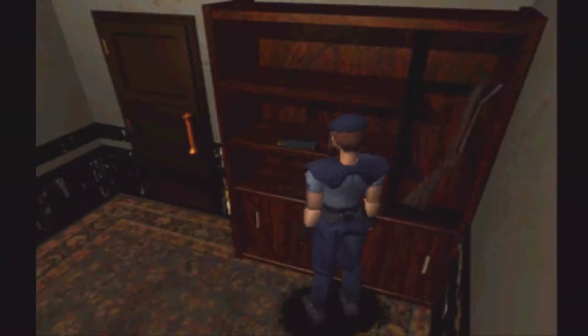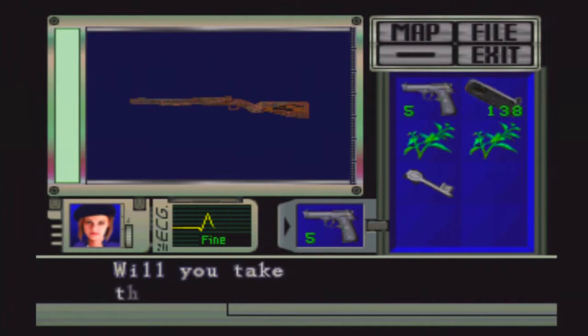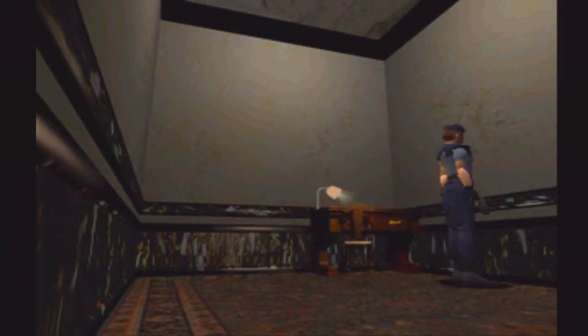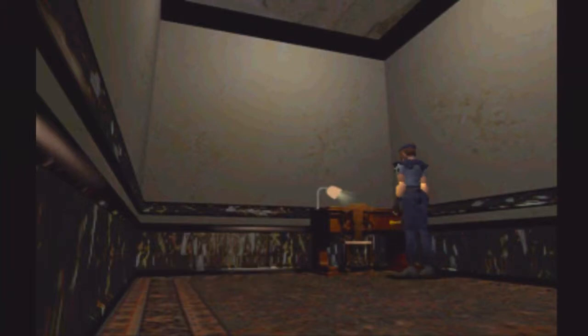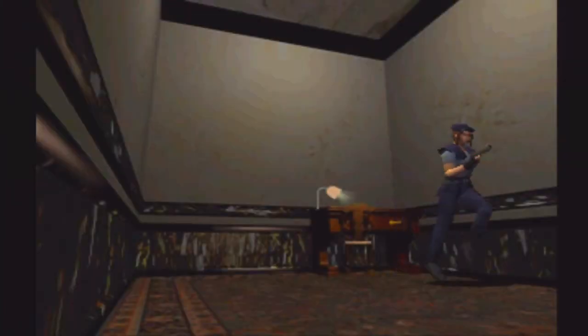The only reason I'm doing this is for people that get frustrated. There's what you have to have — the broken shotgun. You have to have this in order to get the shotgun, which would matter if we're playing as Chris. However, since we're playing as Jill, we don't need it, because Chris doesn't have Barry to keep from becoming a Chris sandwich. And in this drawer we have shotgun shells. I'm going to use one of these herbs to get my health back, and because we need an extra inventory space — we're going to go get the shotgun.